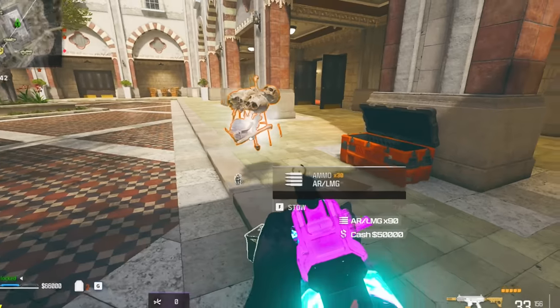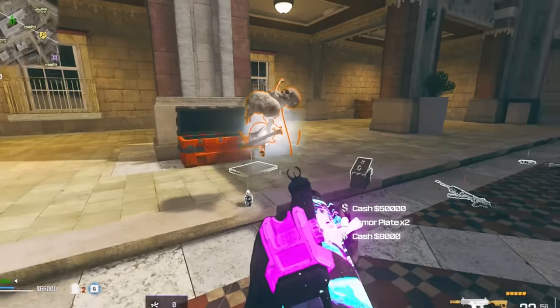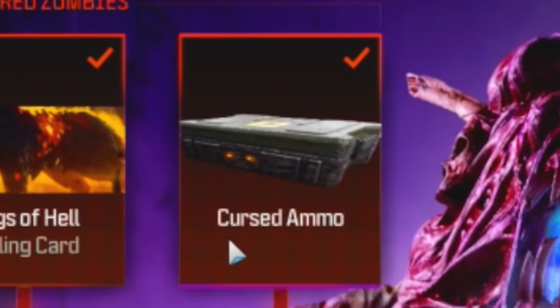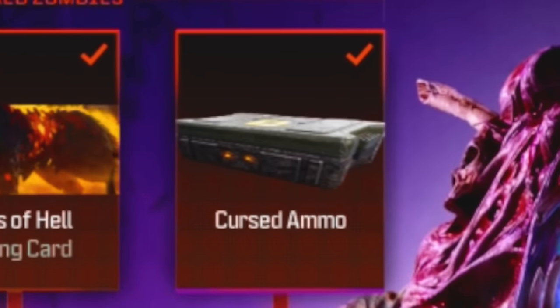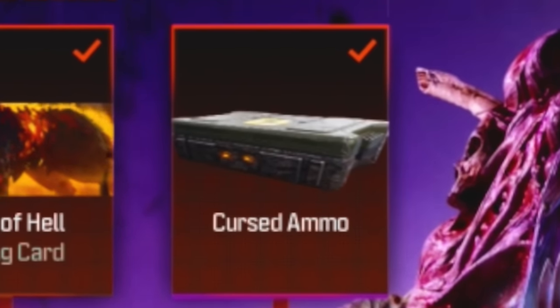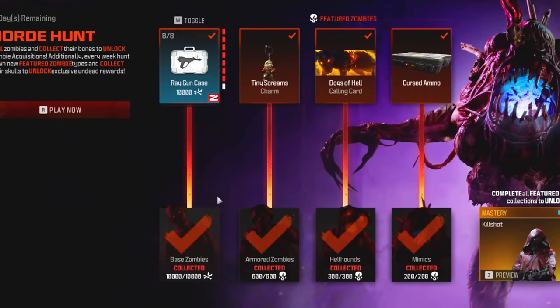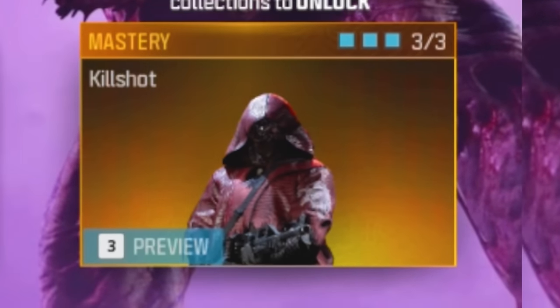Then there are the mimic skulls, and this is the one that people seem to struggle with the most, but they're actually the easiest out of all of them. Once you get 200 of these, you'll unlock the cursed ammo — which confuses some people, but we'll explain exactly what this is when we review all the items. Once you complete all three of these challenges, you'll unlock the Kill Shot master operator skin for Swagger.